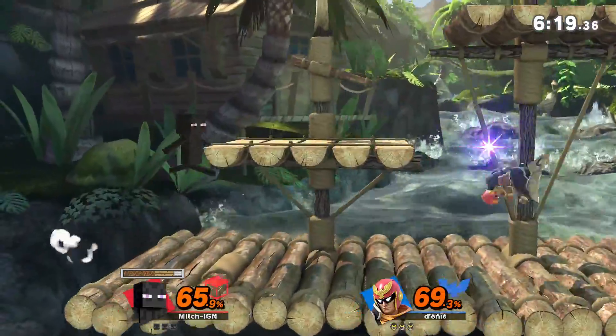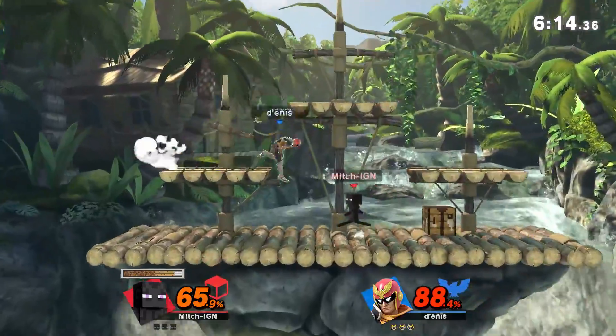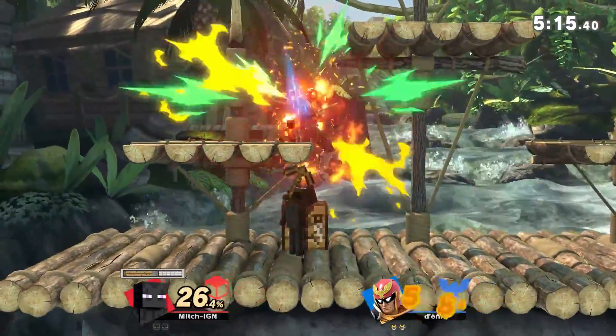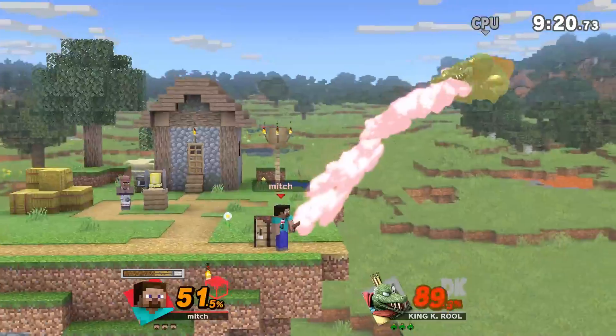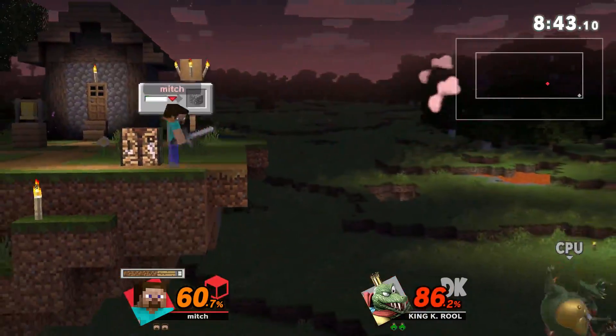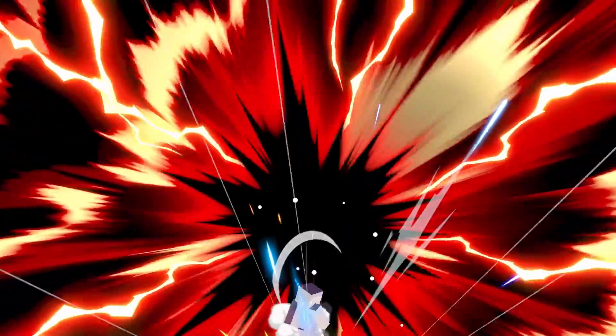Aside from the aforementioned minecart, Steve's up smash deserves some special mention as it covers nearly half of a platform on Battlefield, has a super long active hitbox, and does big damage and knockback — it's probably one of my favorite up smashes of any fighter. He's also a nightmare to deal with for certain characters that rely on vertical recoveries, because his down air anvil can be dropped off stage and wreck characters trying to recover from the bottom.